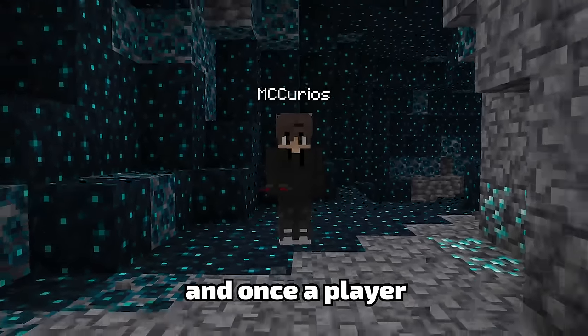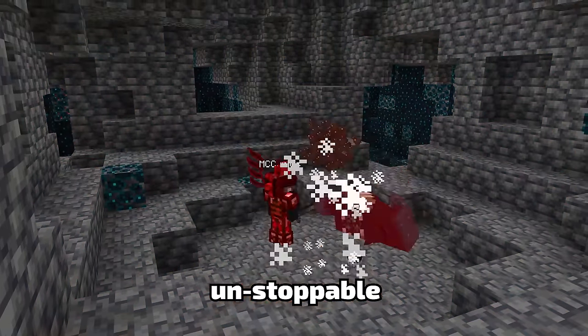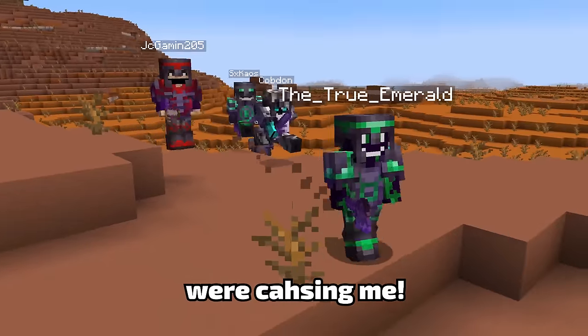This is the Immortal Armor Set, and once a player equips all four pieces, they become unkillable and unstoppable. However, as I was on my way to collect the first piece, a whole gang of enemies were chasing me.